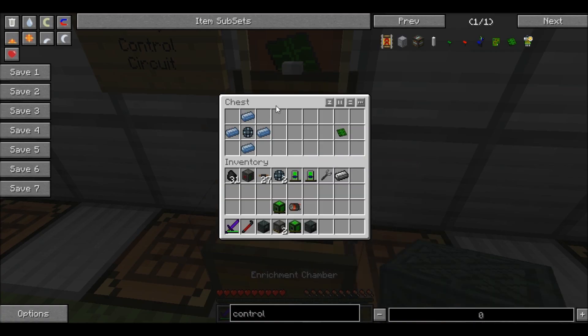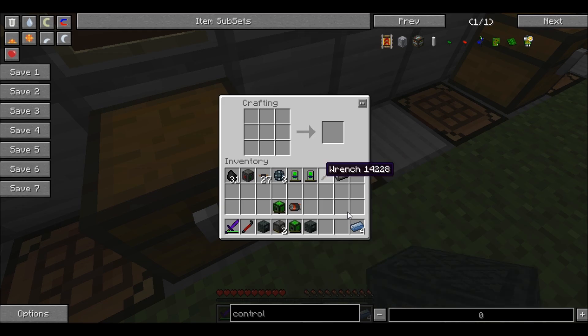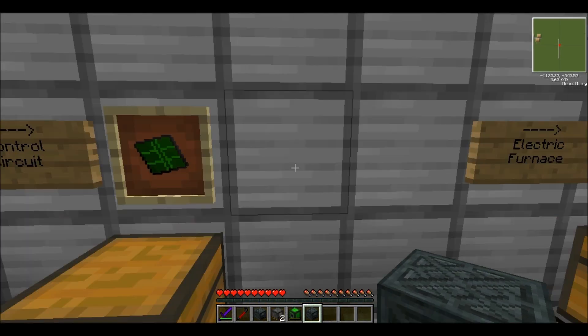In order to build the enrichment chamber, you also need a control circuit, which I haven't shown you how to make yet. Very simple though: enriched alloy in the center and four platinum ingots on the sides in that cross formation. And there you go, you get a control circuit — not that difficult.